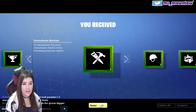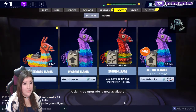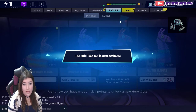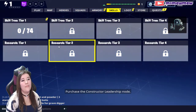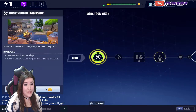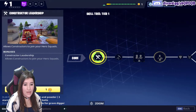Home base banner — oh look, the little banner thingies. A frog. Fish thing. A skill tree upgrade is now available. You can spend skill points to unlock and upgrade your abilities. Right now you have enough skill points to unlock a new hero class. Purchase the constructor leadership node. I'm guessing here because it has an exclamation mark. Oh, that's a constructor to join your hero squad — so purchase.